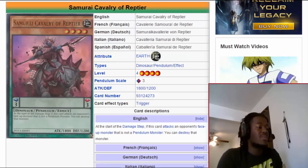For people that don't know, Samurai Cavalry of Reptier is a Level 4 Earth monster with a scale of 3. It is a Dinosaur Pendulum with 1800 attack and 1200 defense. Its effect reads: at the start of the damage step, if this card attacks an opponent's face-up monster that is not a Pendulum monster, you can destroy that monster.